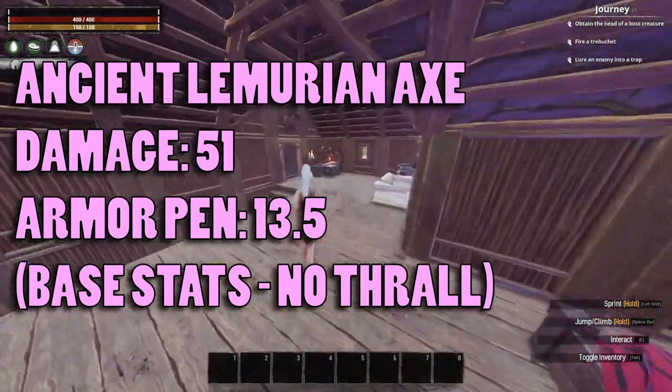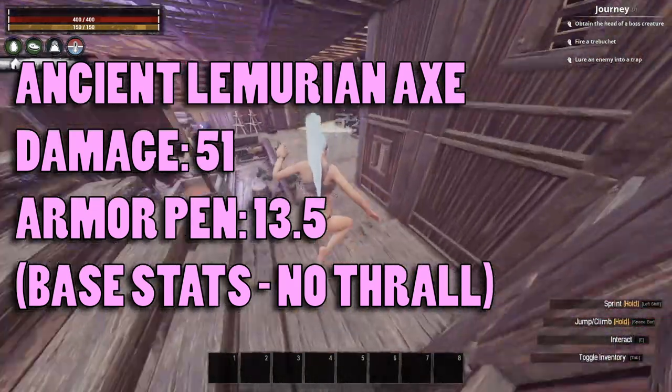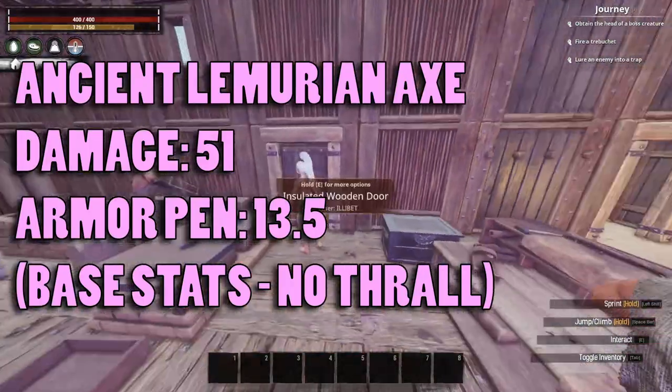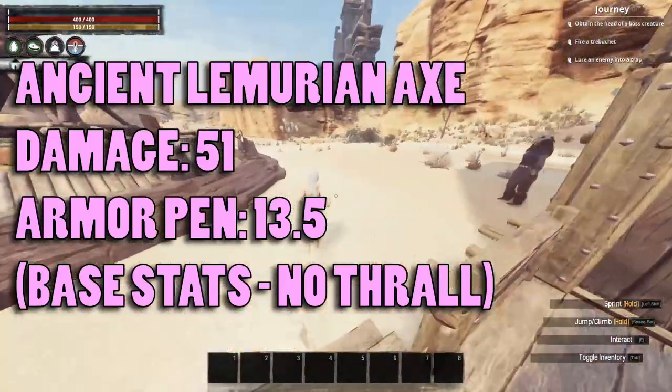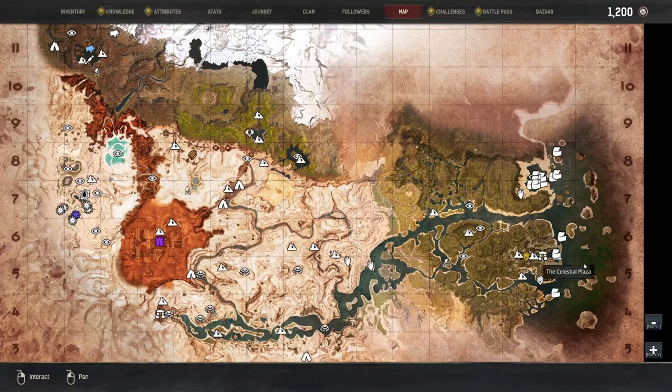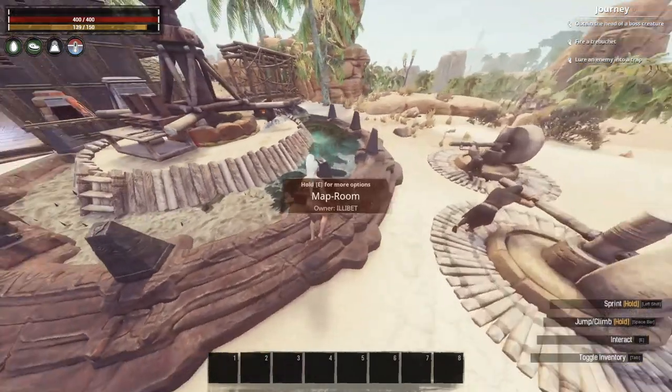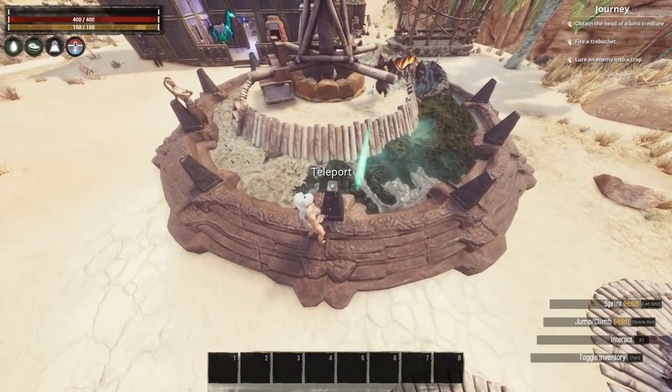I've popped all my stuff in the box because I don't need any of that. I'll go over to my map room. This is very applicable if you already have the obelisk learnt, otherwise you'll be running down there, but because I already have it unlocked, I'll teleport to the jungle.